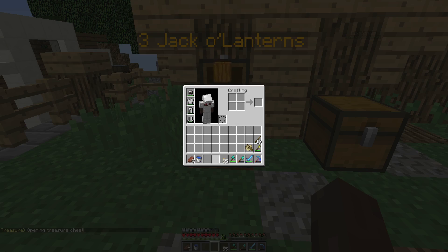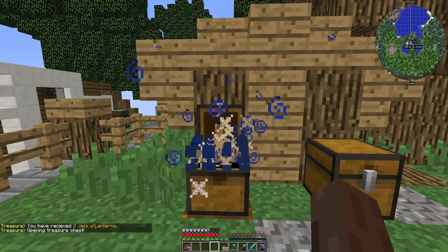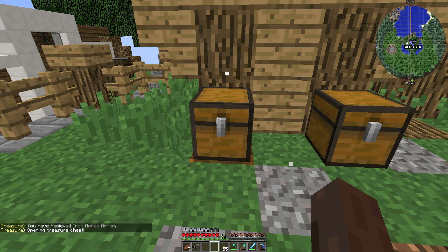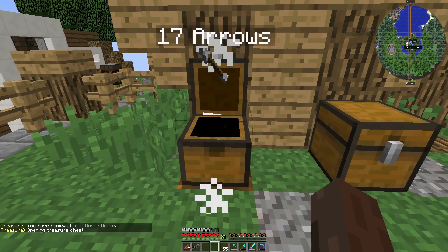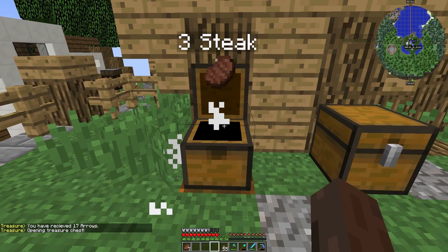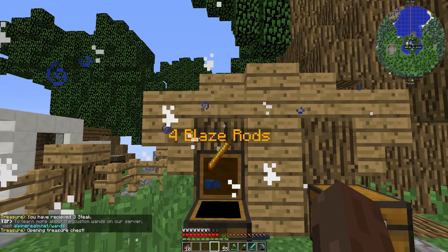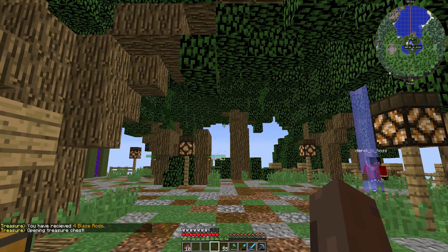There you are jack-o'-lanterns. I'm just going to make this so I can just stack them or whatever. Horse armor — I still have to sell this from my previous ones. Let's save it up, but I don't use it. Arrows, okay. Steak. 4 blaze rods. It's better than going to the nether because you can't find any spawners.